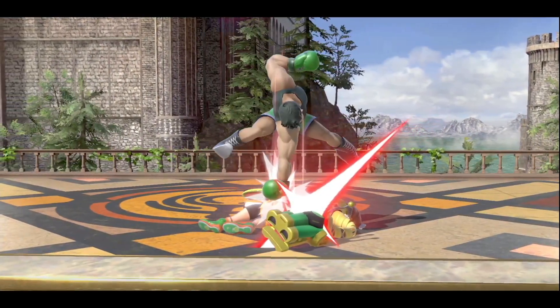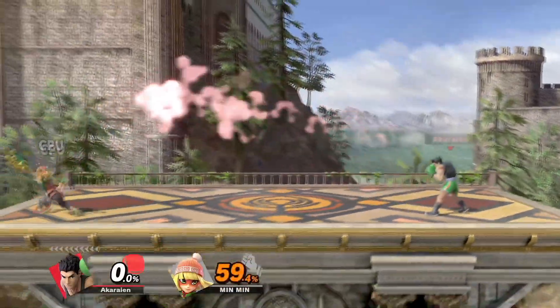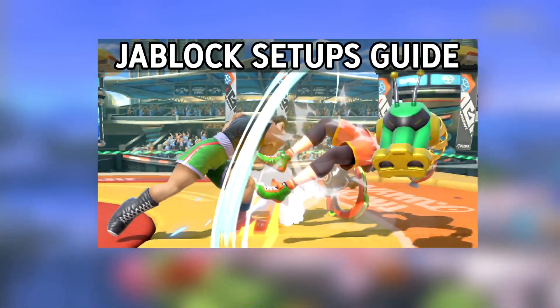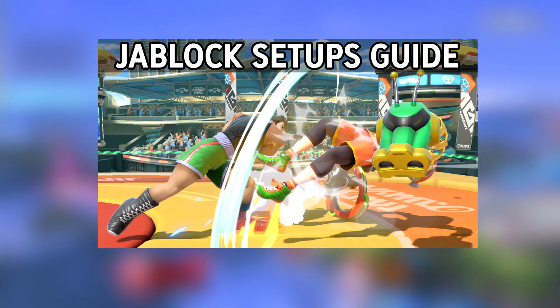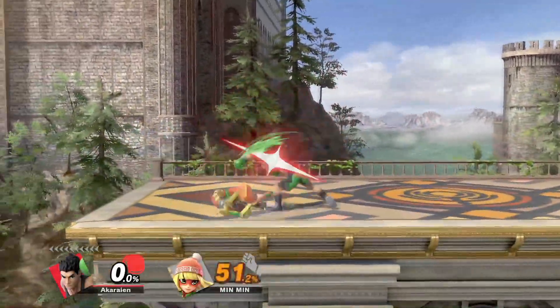Unlike down tilt and up tilt, Lil' Max's F-tilt jab locks are very limited due to the angle at which the move sends your opponent. I already made a video on all of Lil' Max's jab lock setups, so go ahead and check that video out — links in the video description. Here are all the F-tilt setups from that video in particular.